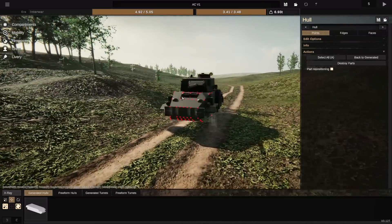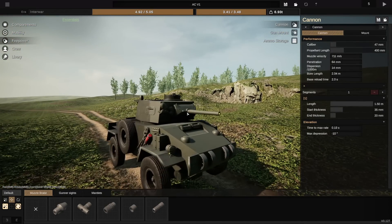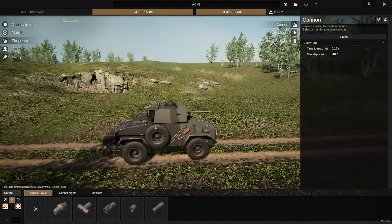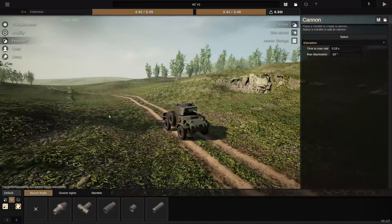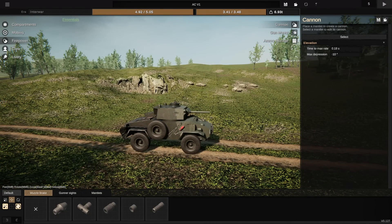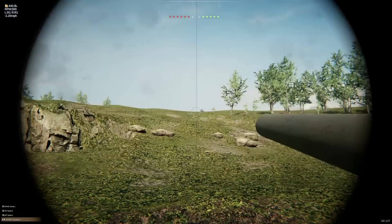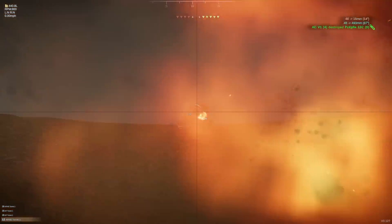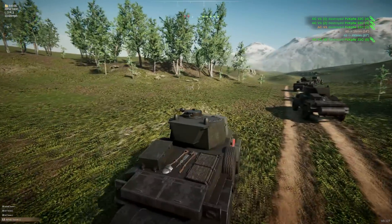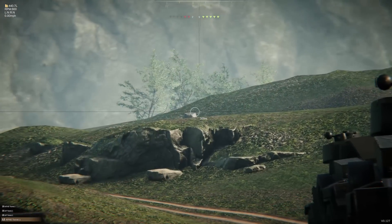Here we are in Ambush. We have a pretty nice gun — this 47mm has 64mm of penetration, which in the Interwar period is pretty decent. It won't age particularly well, but hopefully by then we'll be quite mobile. We are fairly small and fairly light, so we get a number of allies. We started with APHE loaded, which could have been a problem, but luckily the game selected the Panzerwagons as our enemy — definitely favourable when we have kind of low-ish penetration with the default shell.